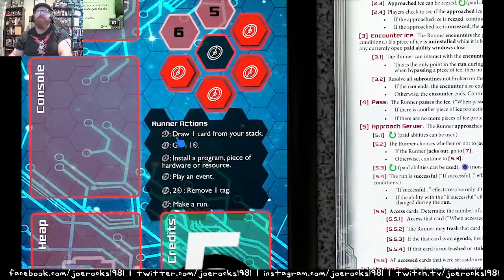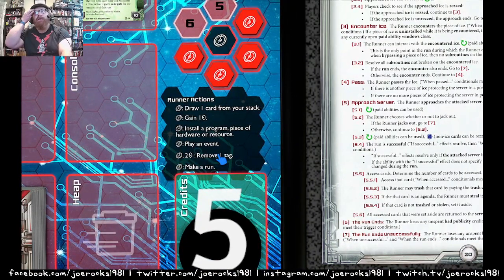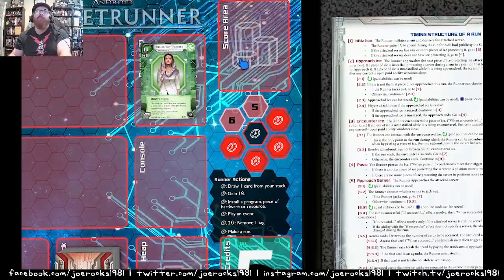Runners have four clicks per turn. You draw one card from the Stack for a click, gain one credit for a click, or install a program, hardware, or resource for a click. You can play an event — it has a credit cost and a click cost. You can spend one click and two credits to remove a tag. Tags are never good — they stack, and the Corporation can do a lot of mean things with them. Or you can spend one click to make a run.